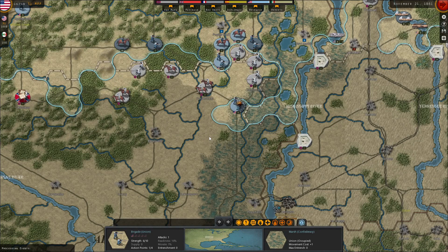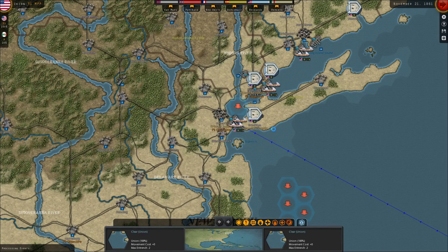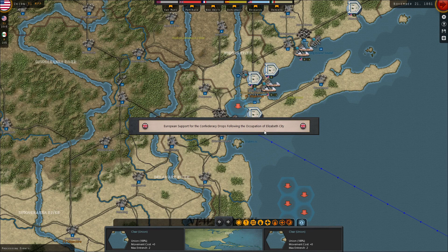So we have some brigades in the West suffering some attritional damage. The whole situation in Missouri right now is a bit of a nightmare. We've got a lot of troops deployed with no ability to supply them.